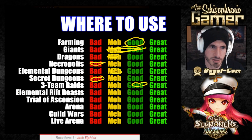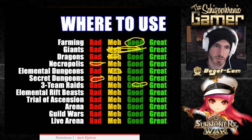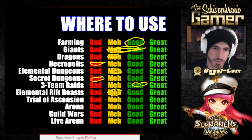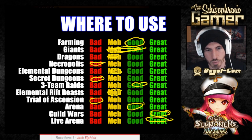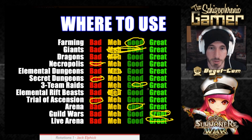For Elemental Rift Beasts, he's a single-target monster with defense break, so you'd have to build him totally differently — attack, crit damage, attack. Trial of Ascension — no, he's a single-target monster. Arena — yes, he's good for Arena. Guild Wars — I think he's great for Guild Wars. Live Arena — he's also great there. He's not super top-tier arena but I think he's a great Guild Wars monster. That's where I like him the best, and I've seen people use him in raids as well.